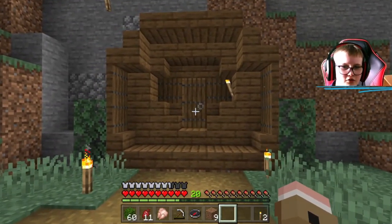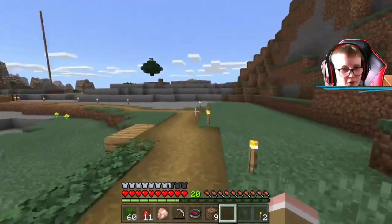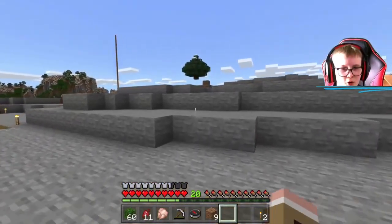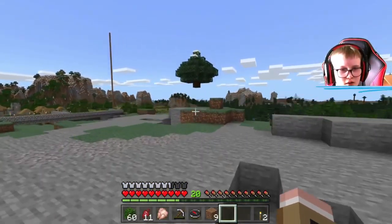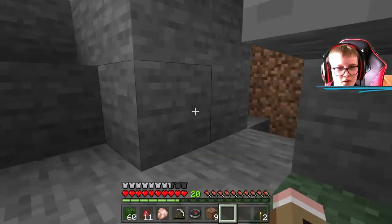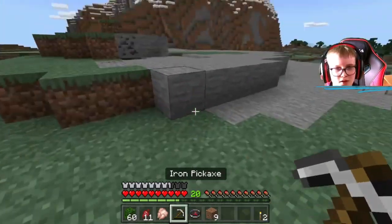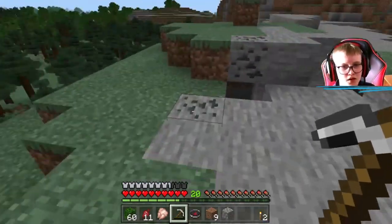Yeah, it is Ryan — he makes hats for doors. This is his plot I guess. My plot's right over there. There's a massive new tower over there. Let's get this coal.